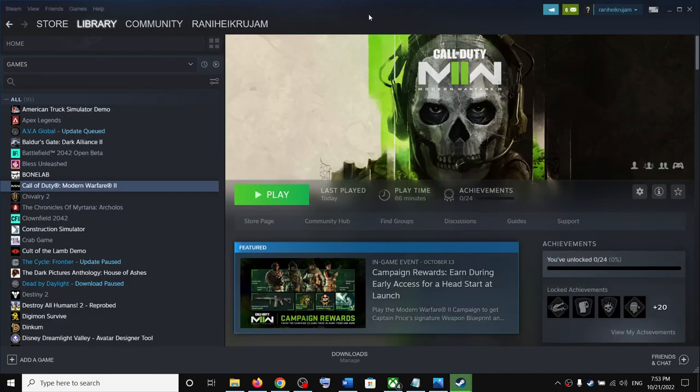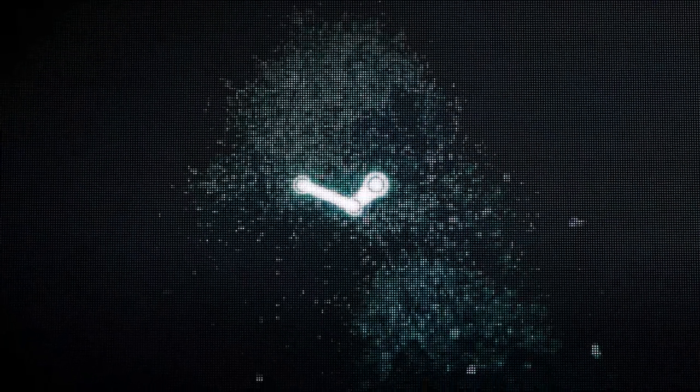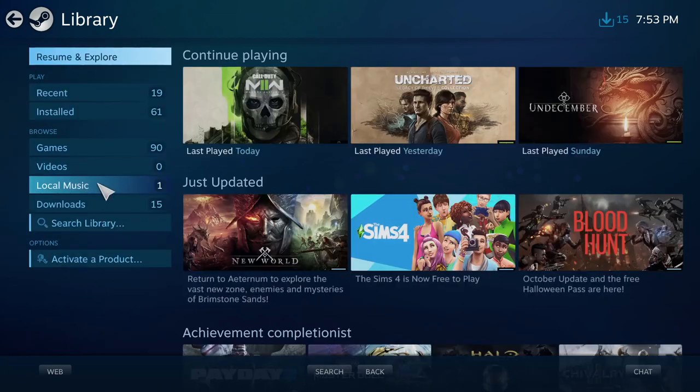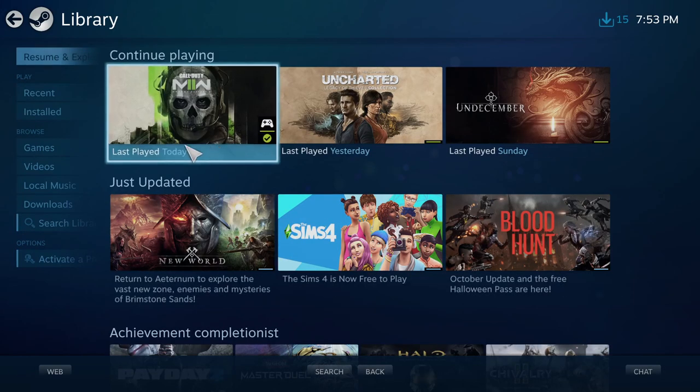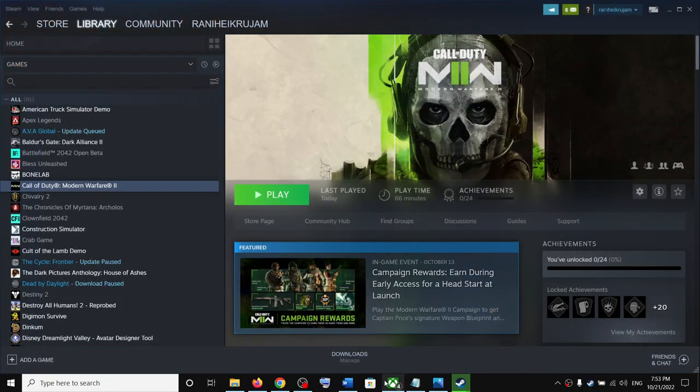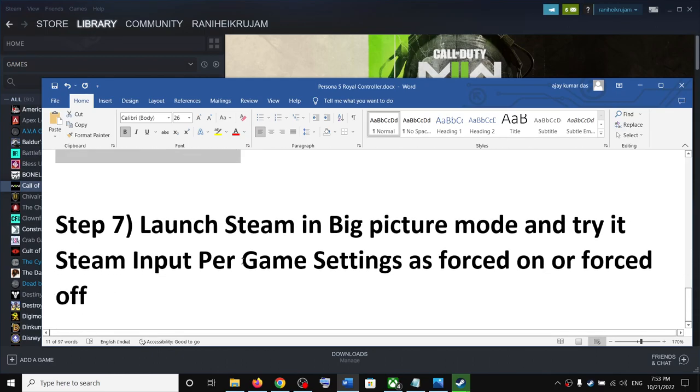On Steam, in the top right you can see the Big Picture Mode icon — click on it. Now go to Library, then go to Games and find Persona 5 Royal. Launch the game in Big Picture Mode and check if the controller is working.